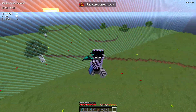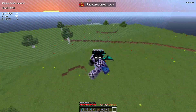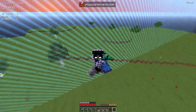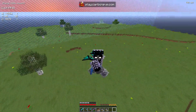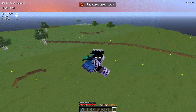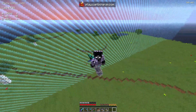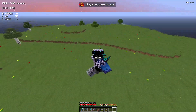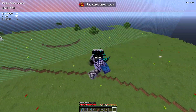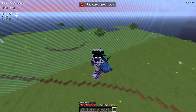What's going on guys, it's Mason, and welcome back to another video. Today we're on Carbon PvP for the first video of a brand new faction series. We're going to be getting started building our base, opening some crates, and checking out all the amazing features on the server. The IP is play.carbonpvp.com, down below in the description for you to copy and paste.